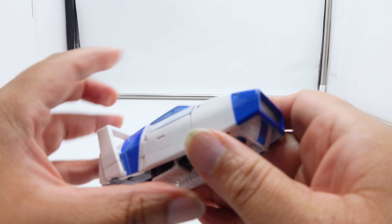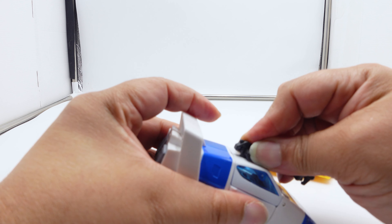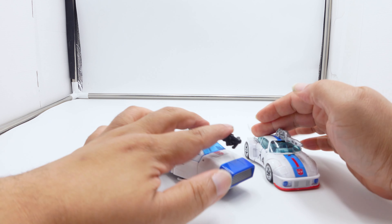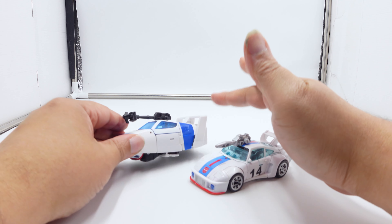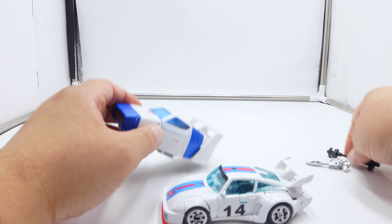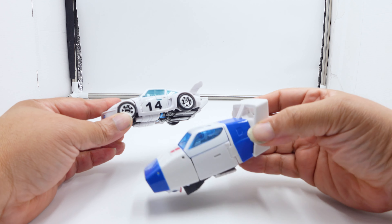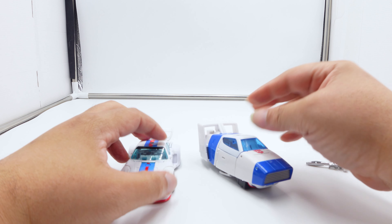Let's put the gun back on real quick. There's the Bumblebee for reference, and now we're going to compare vehicles with Jazz. Here is the Studio Series 86 Jazz — you can see where he was on Cybertron, he had this big spoiler, and of course when he becomes a Porsche — I want to take the guns off because it's hard to show this off — you could say this might have been a Porsche on Cybertron, but he has the whale spoiler.